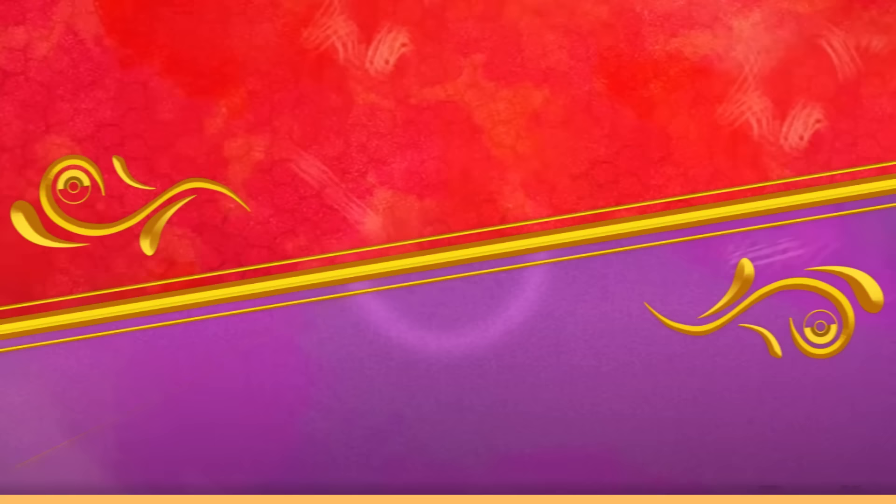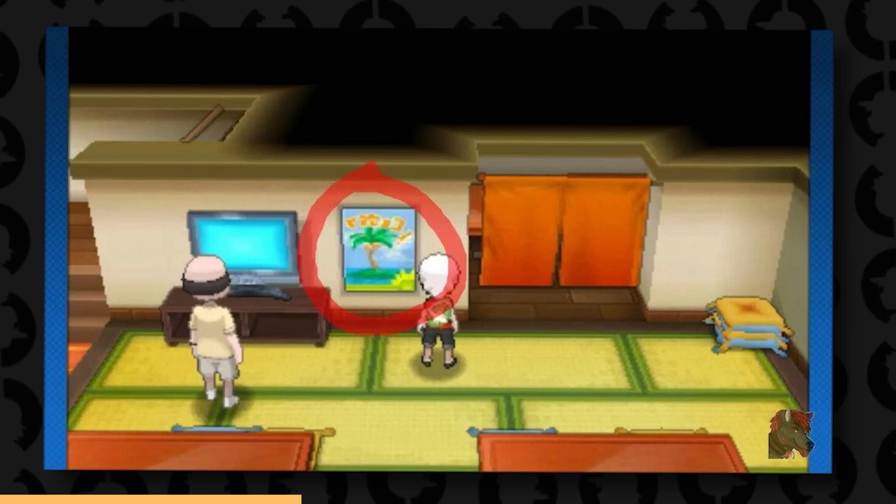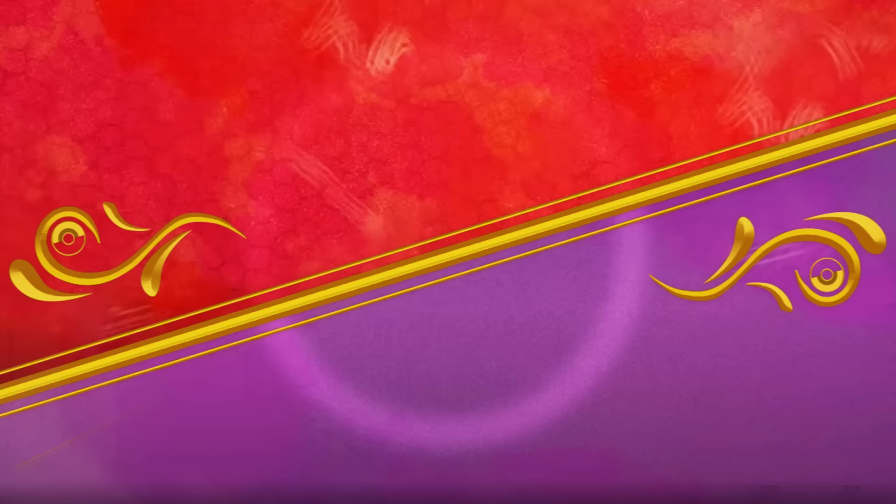If you head to Fortree City, there's a house with a map of the whole Poké-Earth, and this is actually an official reference by the Pokémon Company to Serebii, an unofficial fan website that covers all things Pokémon. Also, if you go to a Lilycove house, inside there is a Hawaiian-style artwork featuring a giant palm tree that looks oddly similar to an Alolan Exeggutor, which might have been a hint toward Pokémon Sun and Moon — the next games released after Omega Ruby and Alpha Sapphire.